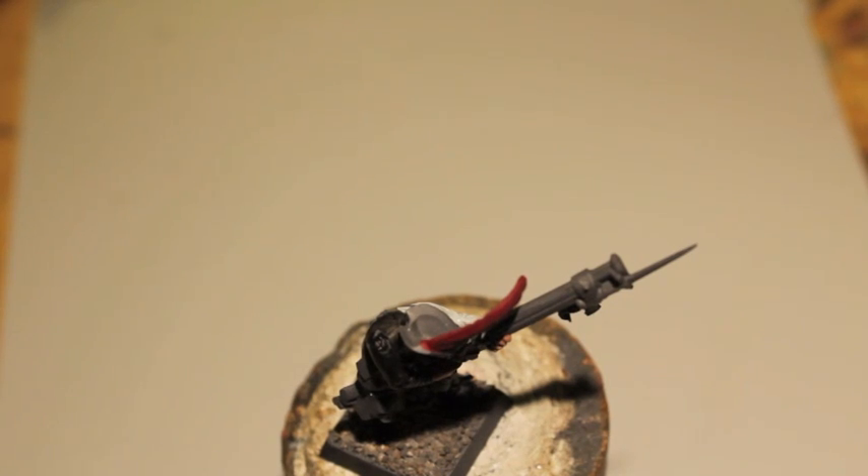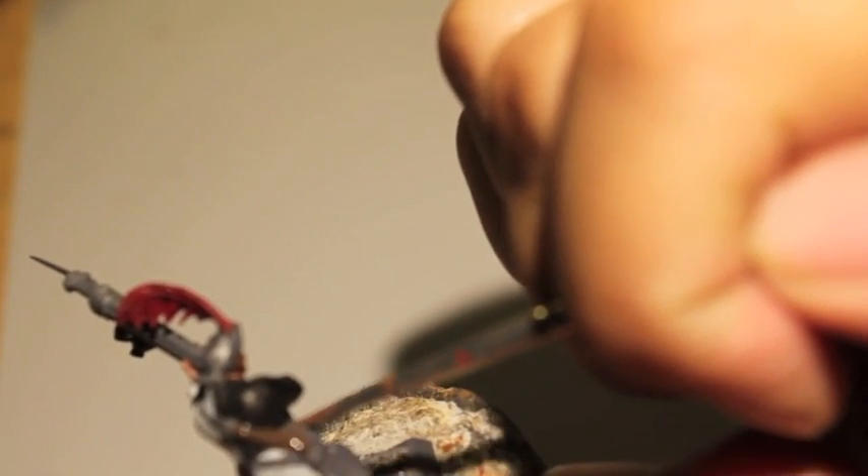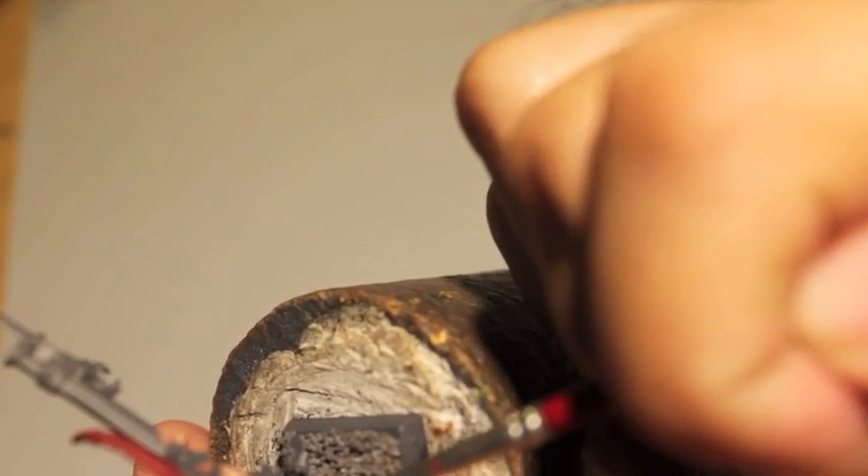That's looking pretty good. I'm going to get the devotional script on the rifle in a bit, but first we're going to take Dryad Bark and paint the leather and straps. You could also go with a reddish brown like Mournfang Brown, or even XV88, but for this leather I decided to go with this dark chocolatey Dryad Bark brown. I think it's going to give us the best opportunity to do some cream-colored highlights and stick out from the rest of the model more than Mournfang Brown would.